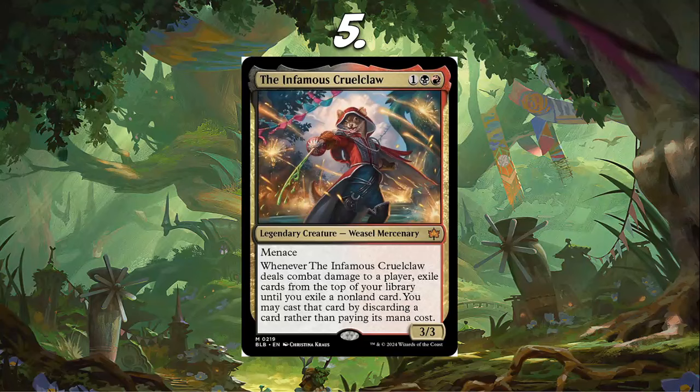For example, Scheming Symmetry — where each player searches their library for a card and puts it on top of their deck. You play this and go Scheming Symmetry, kill their blocker, attack, and then 'hey, I have this Atali on top — I guess I'll just cast it.' That's just an example anyway. I think this card is really, really sweet, and that's why I've got it at number 5 on the list.